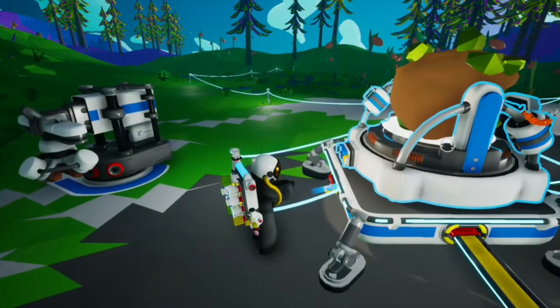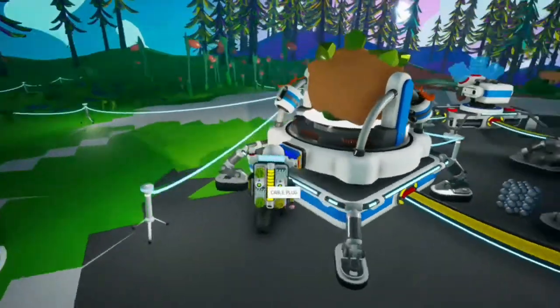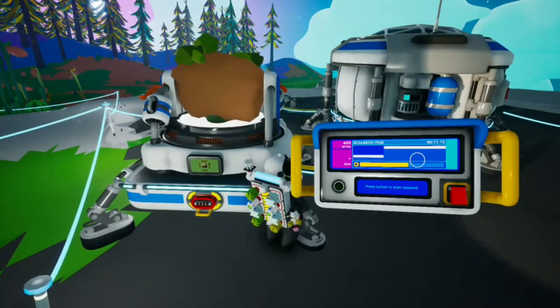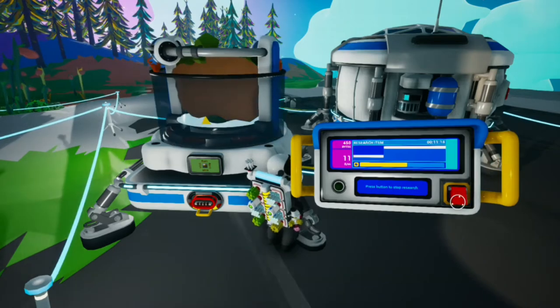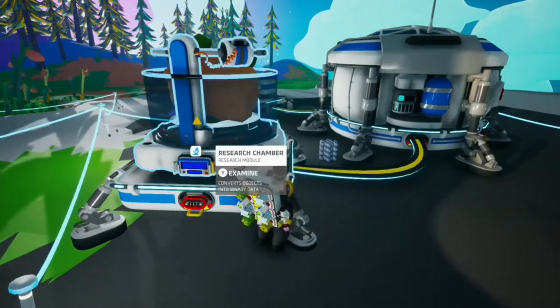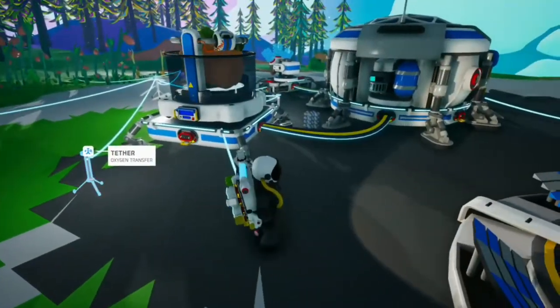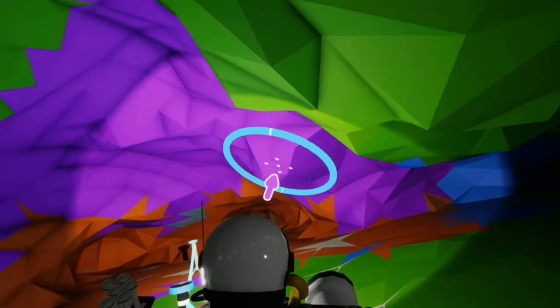We're back and look at this research chamber, guys. We found this soil thing with what looks like emeralds in it. We start it by pressing that button — there we go — and it's scanning it to find bytes. It said bytes down there, so we're going to go mining for a bit.